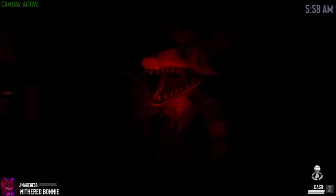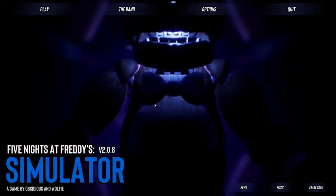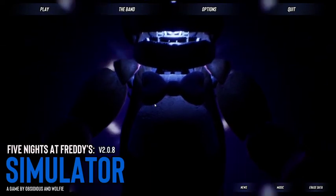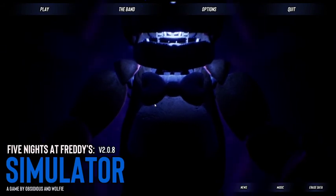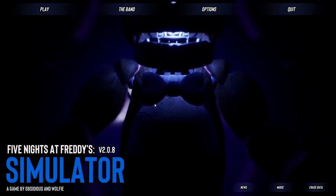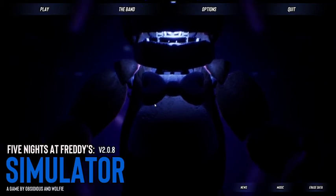In my previous FNAF 2 simulator video, I was playing Mangle and I saw a glowing Freddy in that back room with the Withered Animatronics — I was like, what the heck. I just went to 6am. I haven't seen that glowing Freddy again while trying to get coins for unlocking Springtrap. Maybe it only happens every so often, like it doesn't really happen that much.